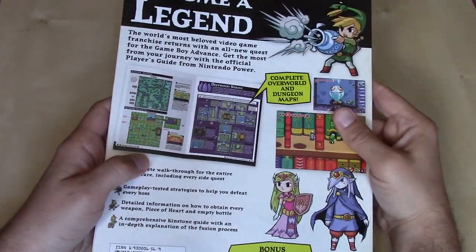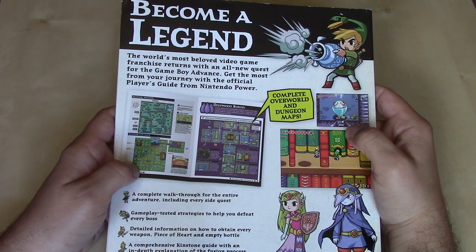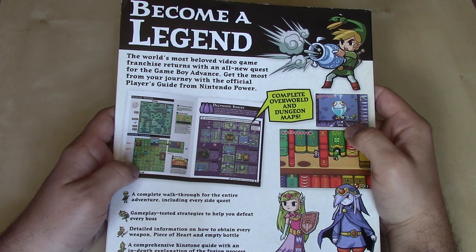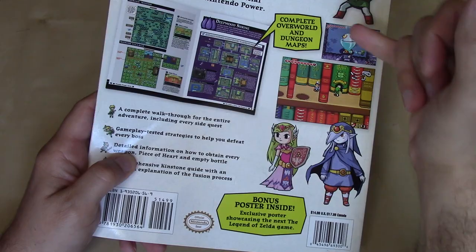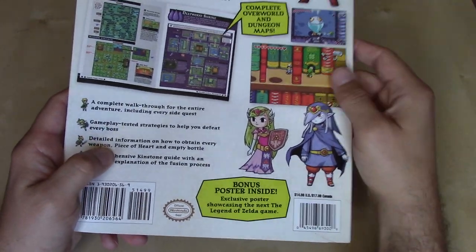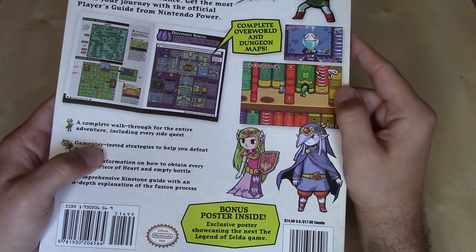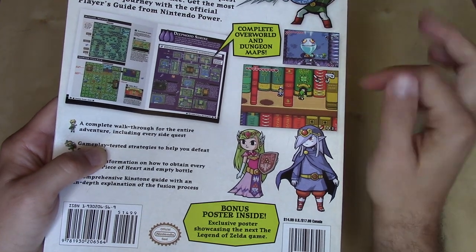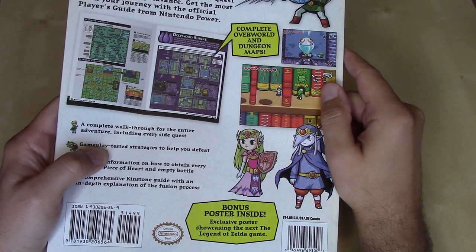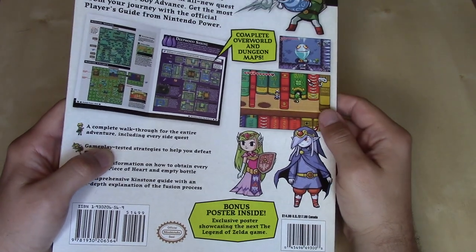Going on to the back side — 'Become a Legend. The world's most beloved video game franchise returns with an all-new quest for the Game Boy Advance. Get the most from your journey with the official player's guide from Nintendo Power.' We've got a picture of what we're going to be seeing inside: complete overworld and dungeon maps, some screenshots from the game. Very interesting to see how they translated that cel-shaded design that started with the GameCube and kind of brought it over to this more 16-bit style, at least as far as the graphics go.